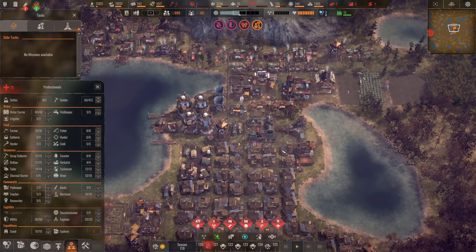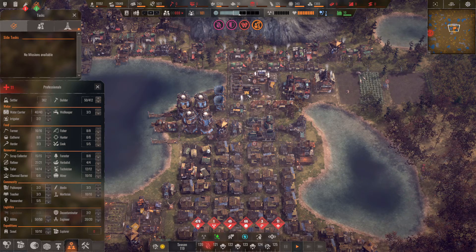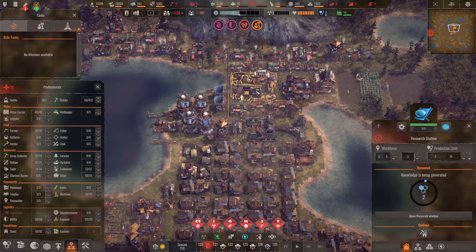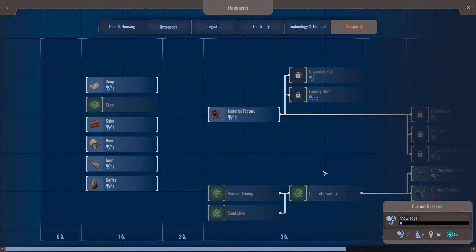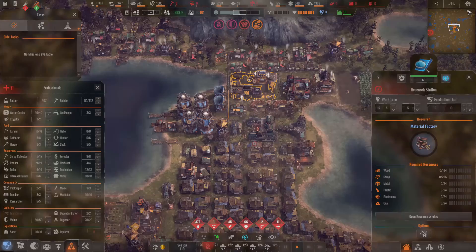We've got demands at the town hall again — we missed the last one which is not good and made people a little bit unhappy. Time left to choose a demand is four seasons. Everything's coming a bit quick. We need to unlock that, but it needs 24 metal, and metal's become a bit of a problem.